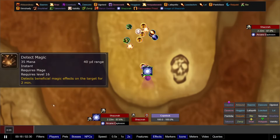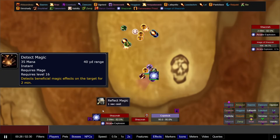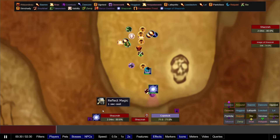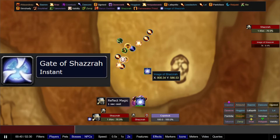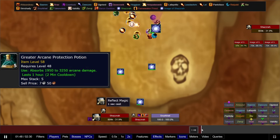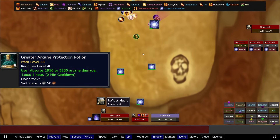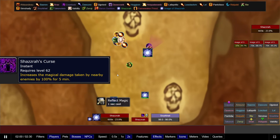Shazra. On the pull, make sure you put Detect Magic up so you can see when the Spell Reflect is active — this will happen every 20 seconds. Focus down the boss and only kill the adds if they are inside of the raid. Shazra will randomly teleport to a player within your raid, so try to spread out as much as possible. If you're having trouble with this fight, pop a Greater Arcane Protection Potion and this should be an easy kill. Make sure you're dispelling Shazra's curse, as it will make you take 100% more magic damage.